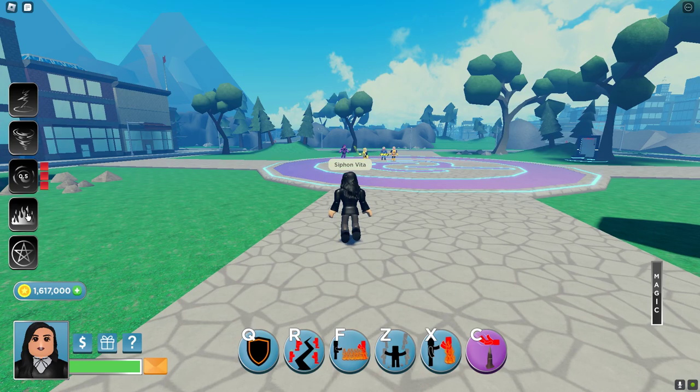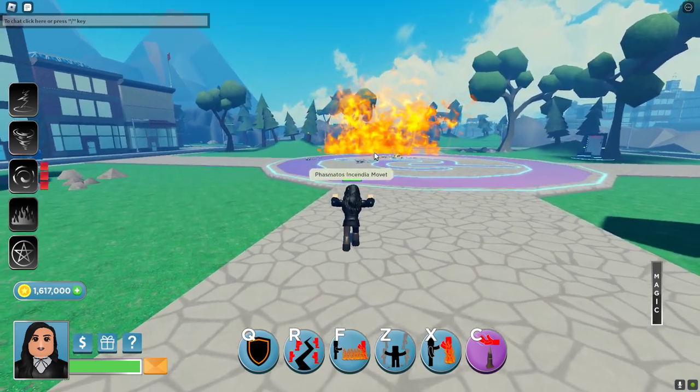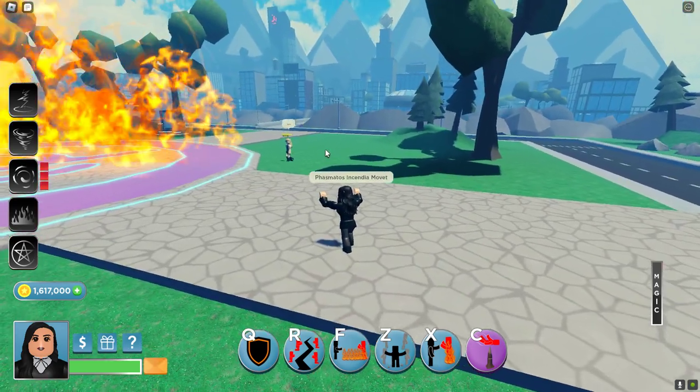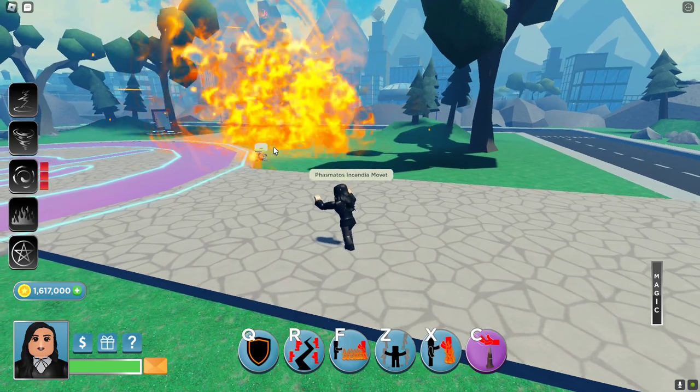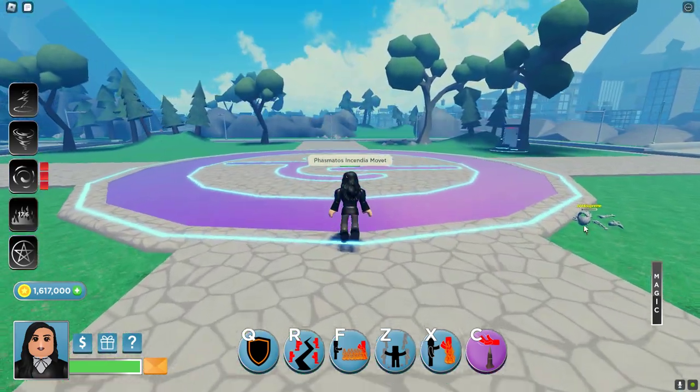She also has Fismata's Incendium. It damages, and if they're below 85% health, it will just turn them to bones.